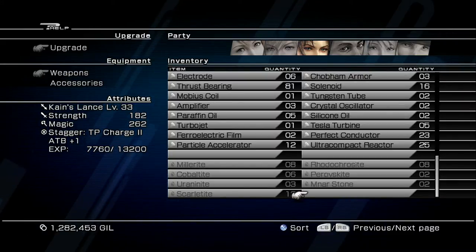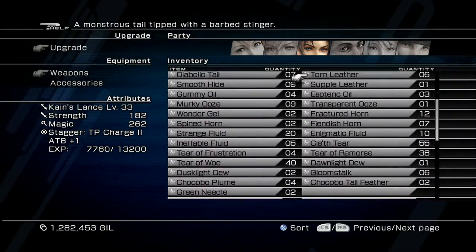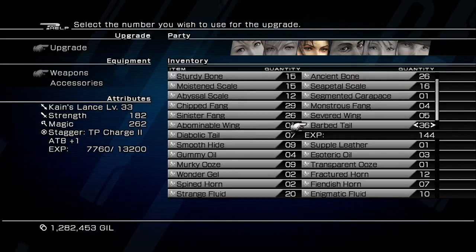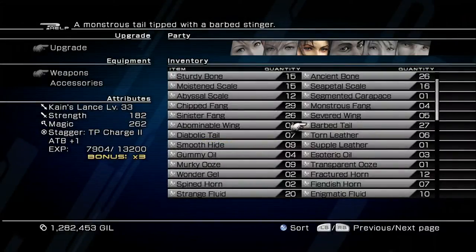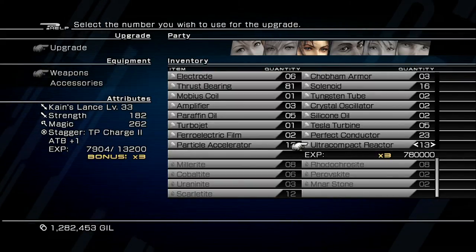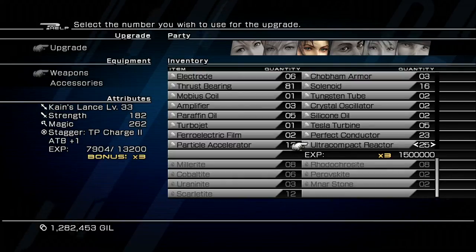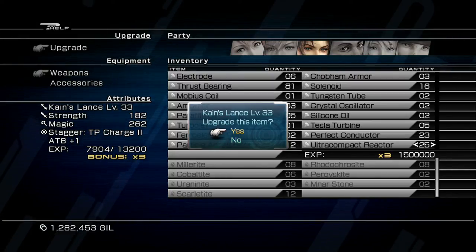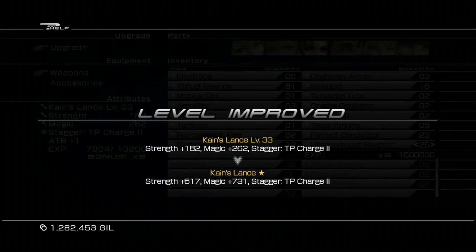Once you have the Kain's Lance ultimate weapon, add 36 more Barb Tails to get the times-three experience multiplier. Once you have the times-three multiplier, use all 25 ultra compact reactors — this will add one million five hundred thousand experience to Kain's Lance. Make sure you have the times-three multiplier active before adding the 25 ultra compact reactors.